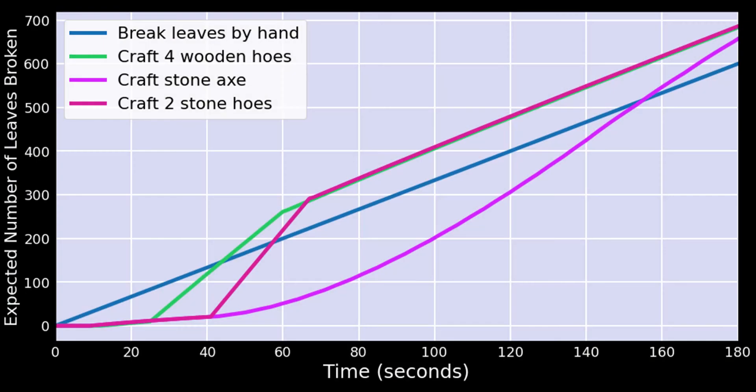This graph compares the strategies during the first three minutes. The y-axis shows how many leaves will be broken on average by each strategy. We care most about which strategy is fastest to break about 200 leaves, since around 200 leaves is when you are most likely to get your first apple. If you hope to get really lucky within the first hundred leaves, you want to just break leaves by hand. But most of the time, closer to 200 leaves, you want to use the four wooden hoes strategy. If you're trying to get a lot of apples — four or five or more — then you'll want to make a stone axe.